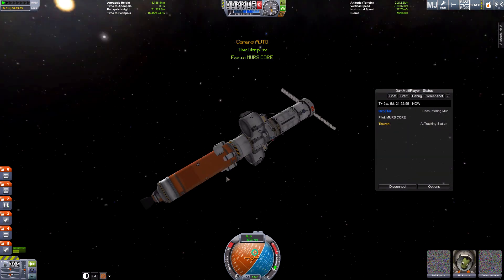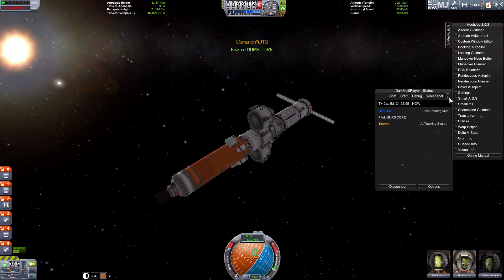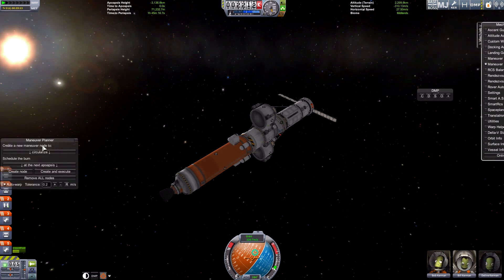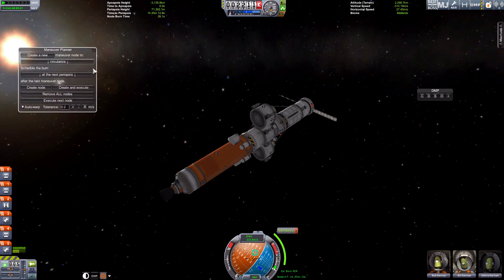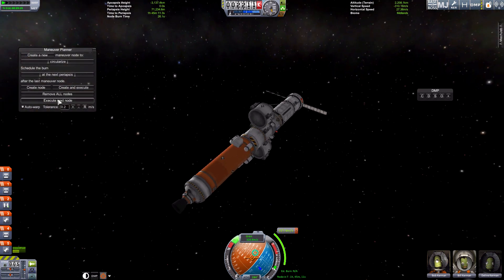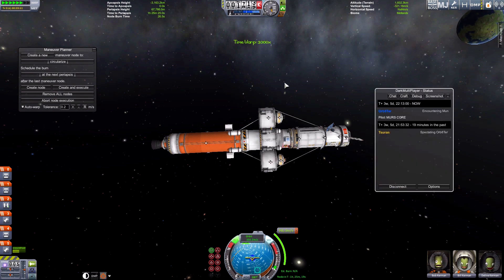I'm flying. I see your colour. I will fly too, and then I should be spectating. I'm going to use a Maneuver Planner — circularize at periapsis. Create node. It's going to take 237 meters per second. Execute node. I saw two spaceships and it was a bit laggy, but now it's fine again.